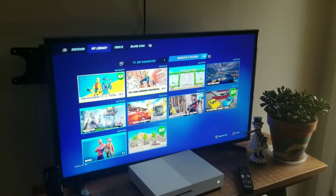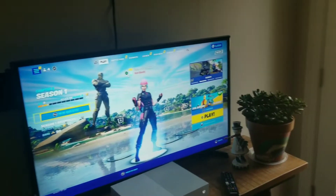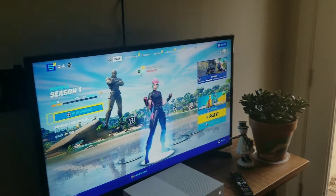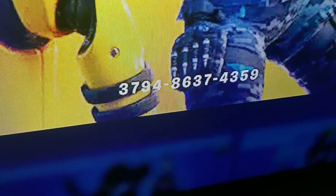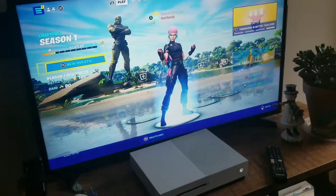Alright guys, so I'm currently not at my house, I'm at my friend's house, and my friend figured out a really cool XP glitch. Right there's the map code, so put in that map code and let's see how to do it.